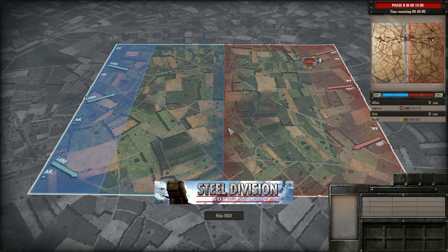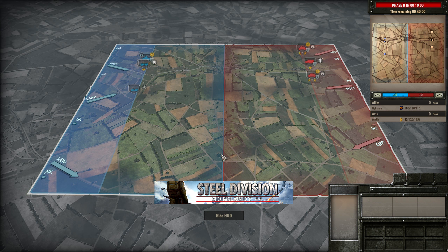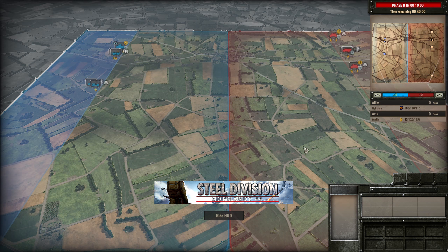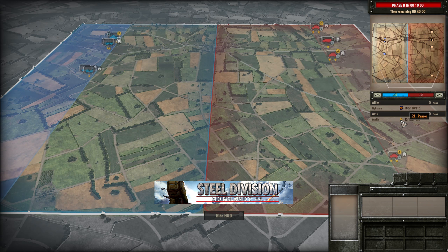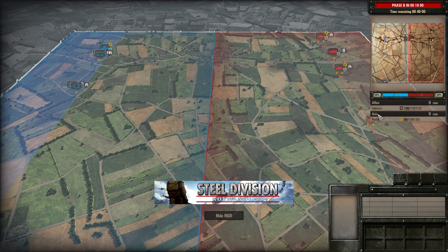Hello guys and welcome to a new Steel Division video by me, Vulcan. Today we have game one in the best of three between Light Rare and Yujin, and this is round one of the Great Paradox Tawny. We're going to be seeing Sho, which is an interesting map because it has the town and the open fields, leading to two very different styles of play. The divisions today are the 2nd Armoured French Division and the 21st Panzer. Light Rare commands the 2nd Armoured French Division and Yujin takes the 21st Panzer on the Axis side.